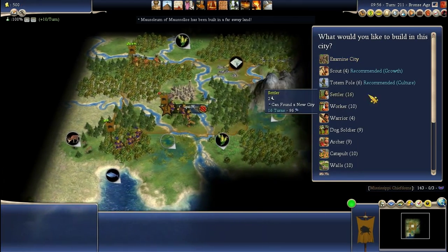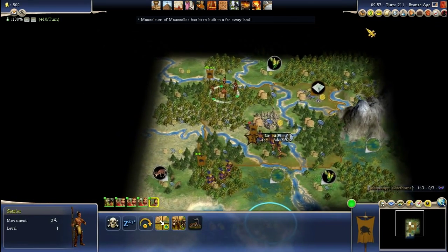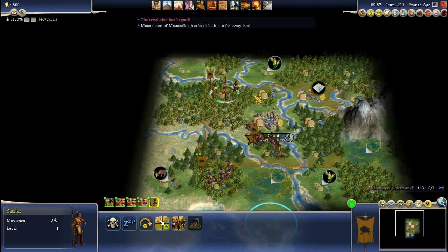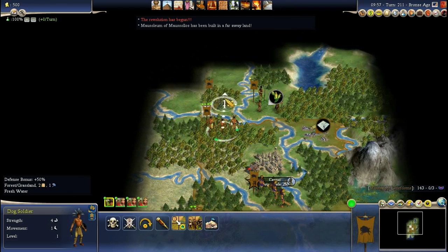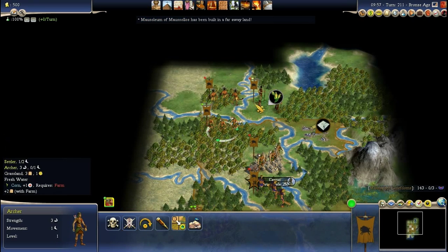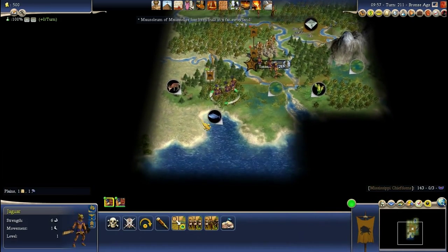Let's settle. I can get a Totem Pole to speed up the culture, which I will probably go for. I want to switch definitely to slavery and to hereditary rule as well. With one turn the second settler moves to the north, and somewhere here is another resource. Let's check for any barbarians so that they don't kill my settler, because that would be really, really bad.